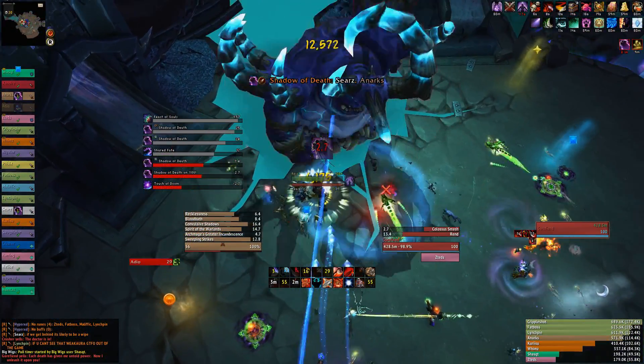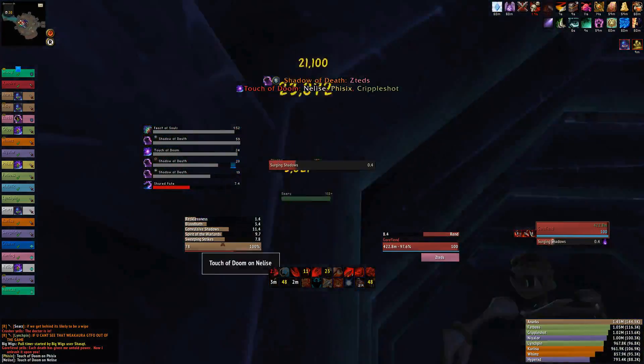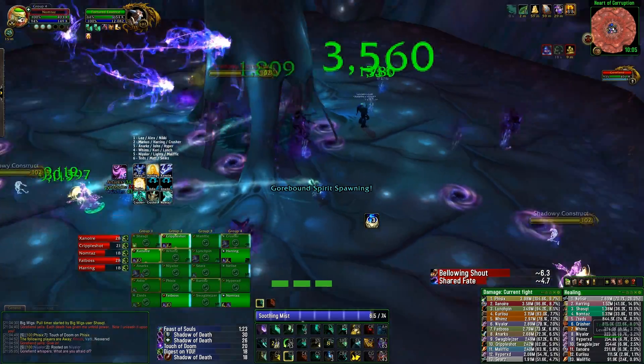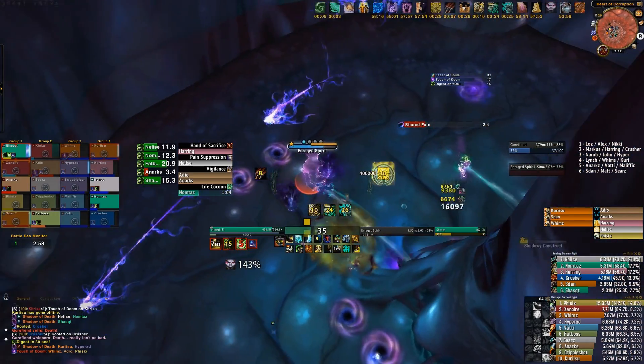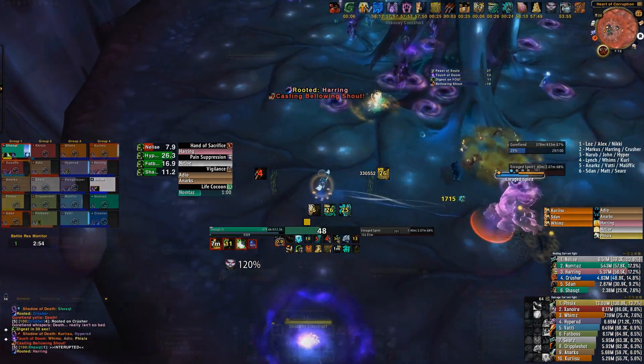On this fight, when you die or when you get the Shadow of Death debuff, you're taken into the stomach, just like on Normal and Heroic. Inside the stomach is the exact same: you want your DPS to kill the constructs, your healers to top the essences, and your tanks to pick up and kill the enraged spirits. You still only have 40 seconds inside because of the instant kill digest mechanic.